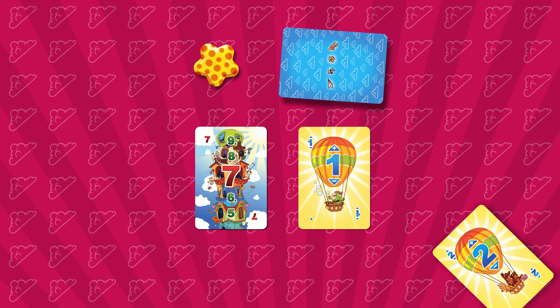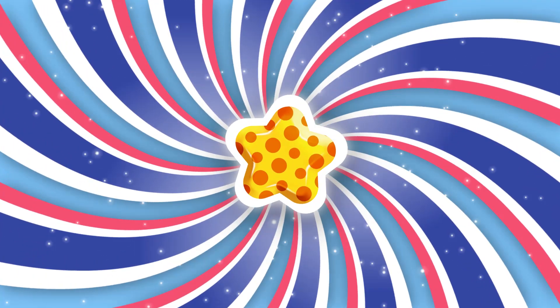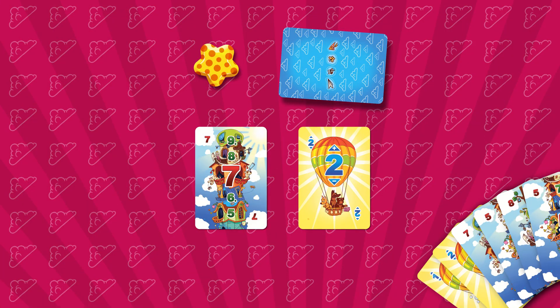The player is left with only a balloon card, which he also places on top of the deck in the center. Having played all his cards, he receives a rewarding star and takes 6 new cards from the main deck.